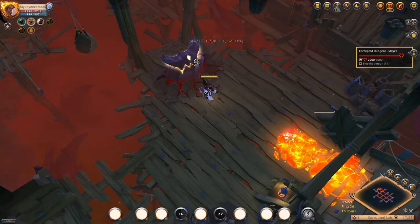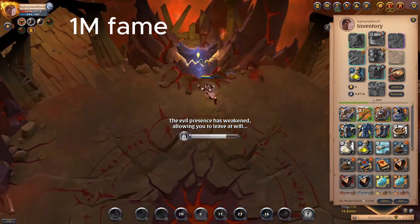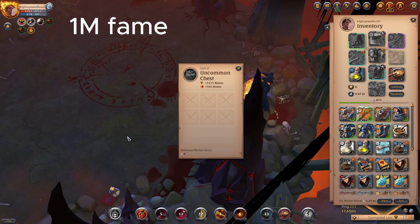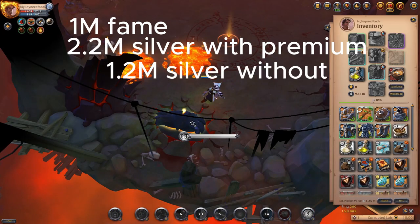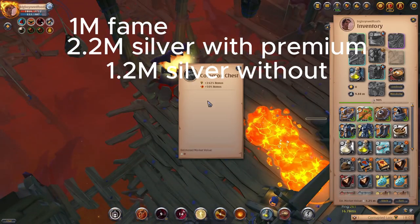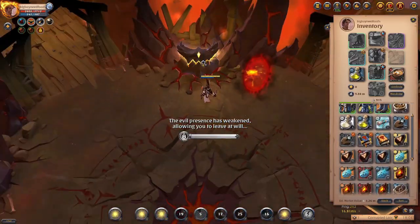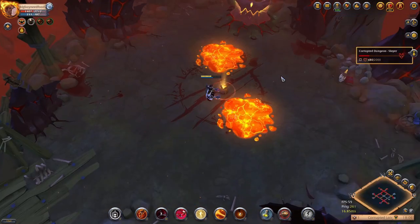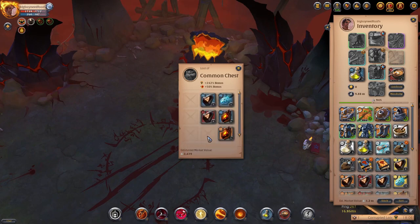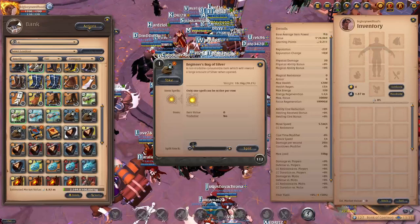These are slayer dungeons, just as a disclaimer. You can expect to make around one million fame per hour, including tomes from chests that only drop non-tradable tomes. You can expect roughly 2.2 million silver per hour with premium, and 1.2 million silver per hour without. The average clear speed is around six minutes, and there's always a chance of getting good legendary or epic chests that boost your silver further.